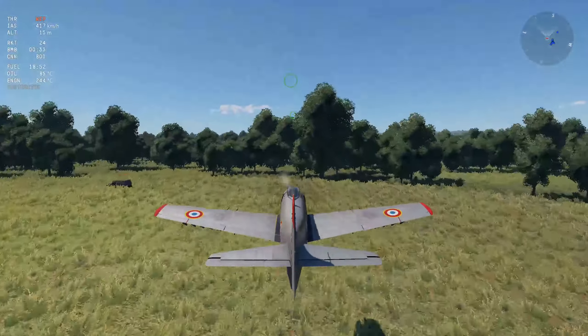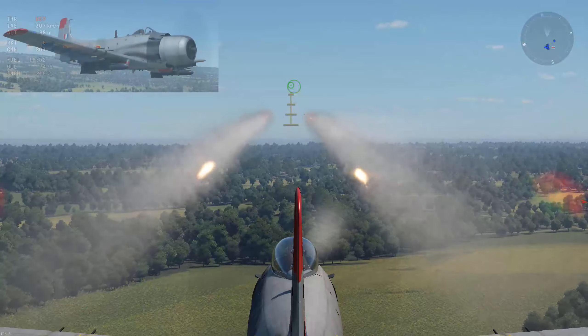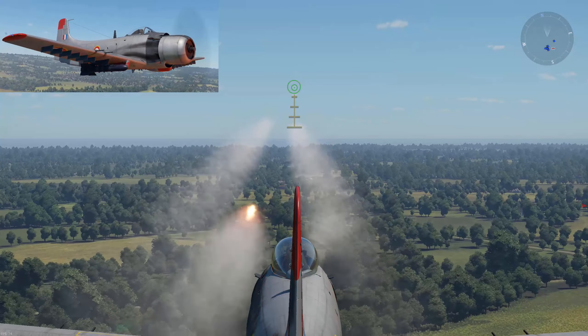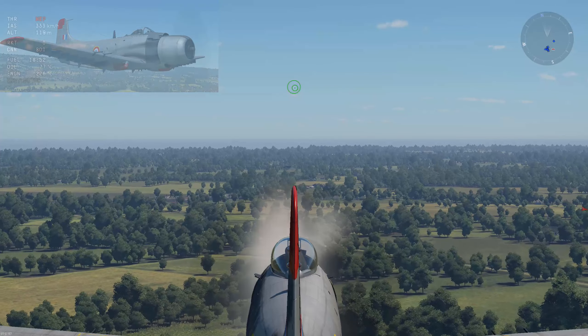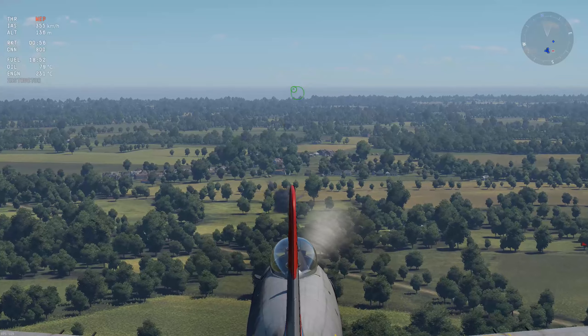However, it gets pretty inaccurate by the time you're that close, so just get to around 400 meters and start aiming. Every rocket type is different — some are very fast and easy to aim, while others need a lot of accuracy. Rockets, like bombs, depend a lot on muscle memory, so keep practicing and eventually you'll get it right.